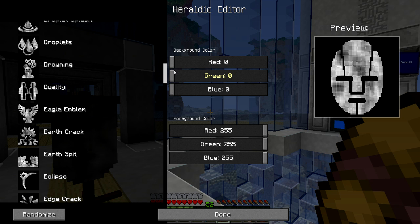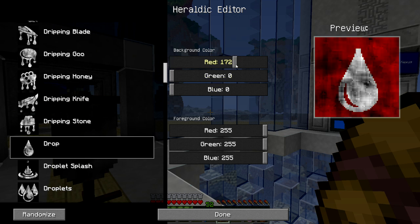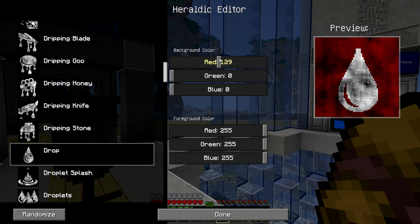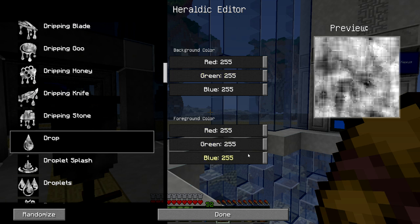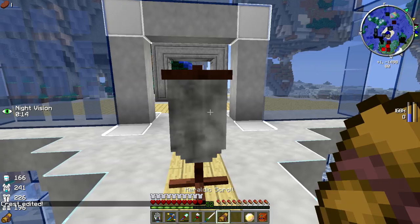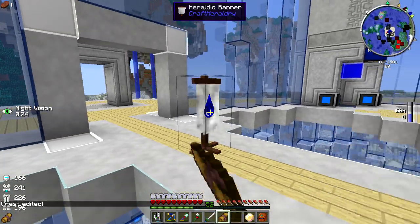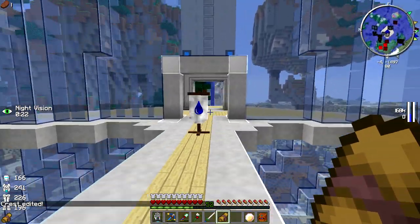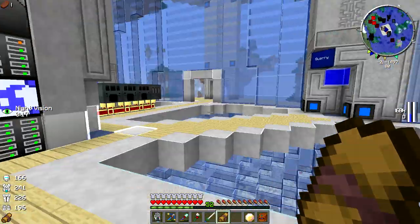Droplets! I like the drop — that's cool because it kind of is a 180-type thing. Let's go with this. You can take your background color and change it to whatever you'd like — let's go white. Make the droplet blue. Then you take your heraldic scroll and shift-click — I need to hit the hitbox — bam! It makes a thing. It's officially a droplet thing now.